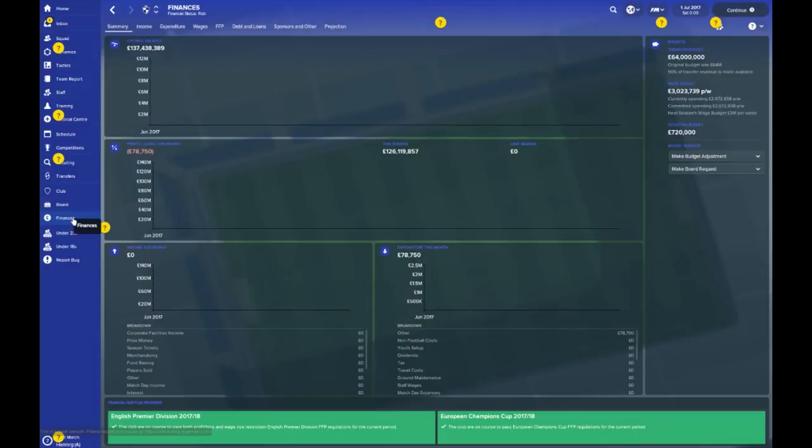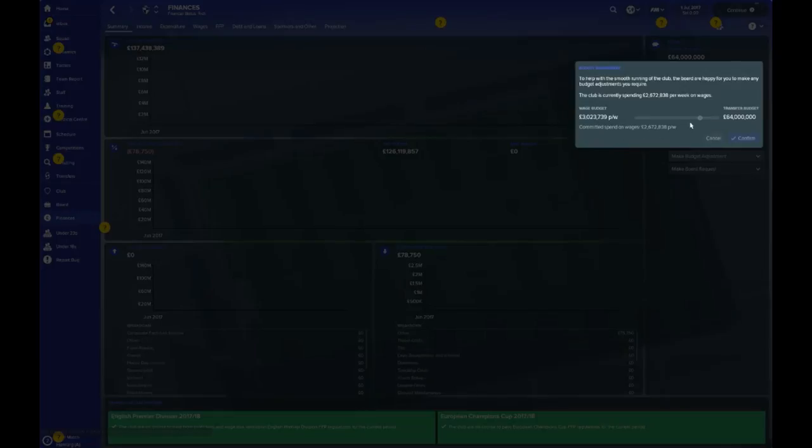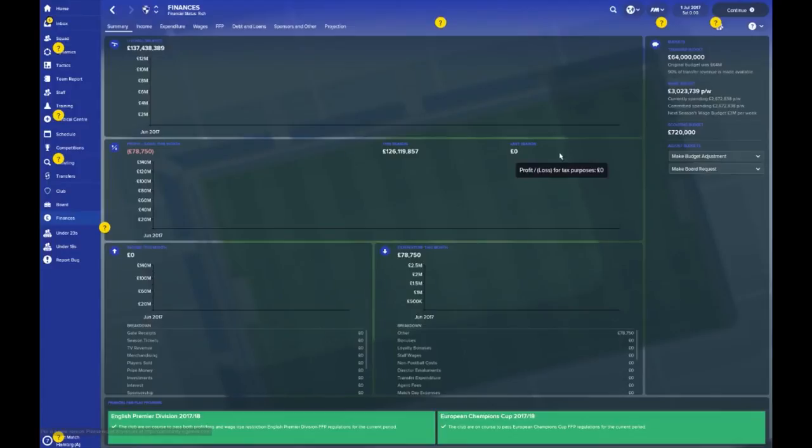Let's take a look at the serious meat of the matter — how much transfer budget you're going to have for the season. It looks like a pretty tidy fee. You've got 64 million straight off the bat. You can tweak it somewhat; currently 64 million with a wage budget of 3 million. You can raise your budget all the way up to 78 million, but it will drastically reduce your wage budget to 2.7, and you are currently playing with 2.6. So realistically you're going to be able to bring in one monster player on 7-8 million and maybe squeeze him in on your wages.